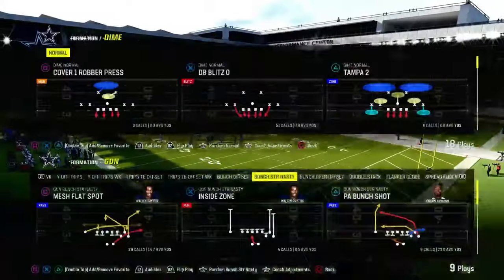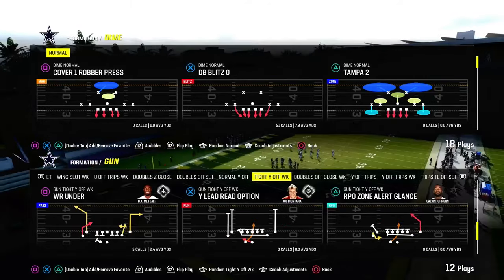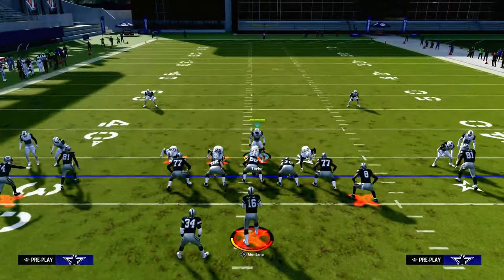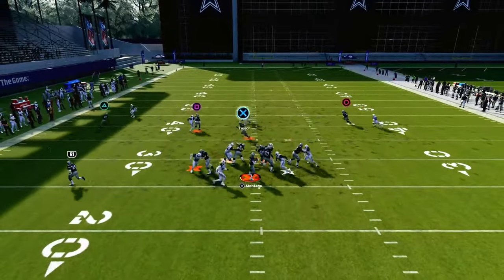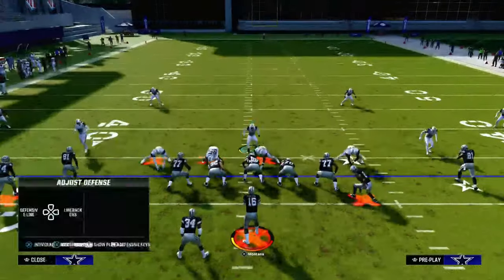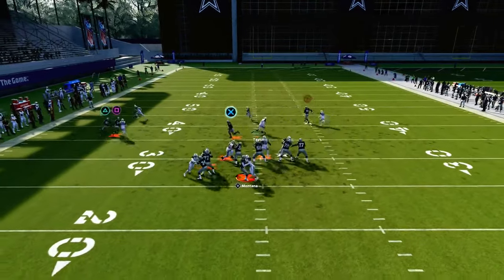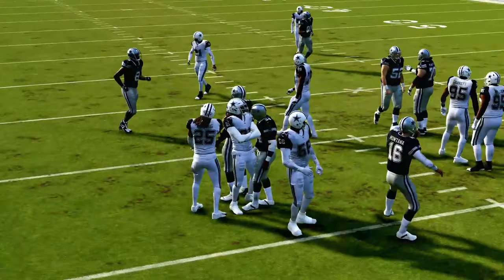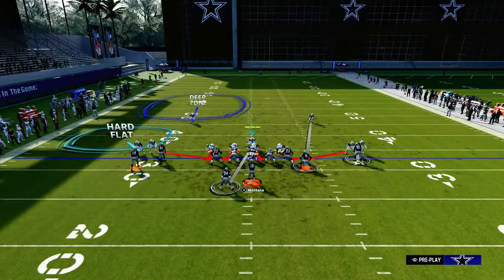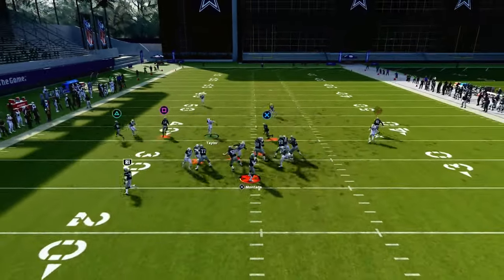One of the biggest tips I can give you with this defense is you don't have to run man coverage. What's going to make this defense good over time is the adjustments behind the blitz. You can run hybrid coverages out of this — for example, you can run man coverage to the right, but on the left maybe run a hard flat and a deep half, then lurk any corner route on that side. This formation has a lot of potential to be one of the best defenses in the game.